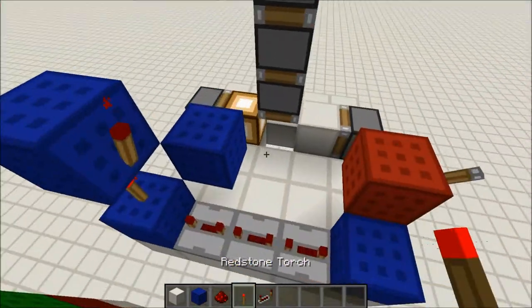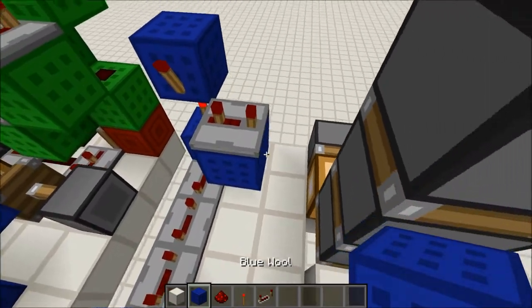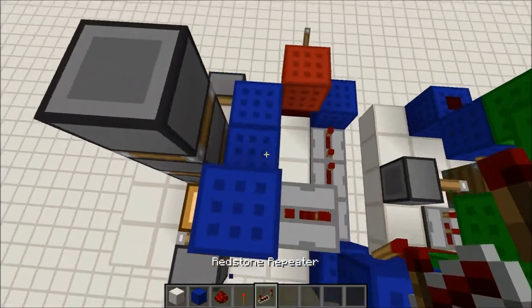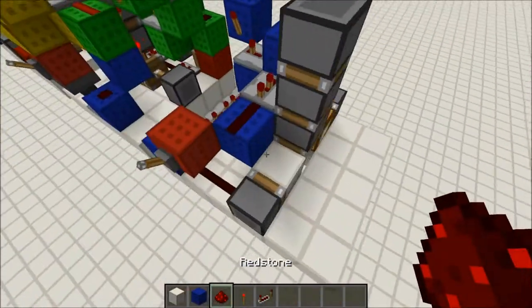You want to place torches here and here, and a repeater on 3 ticks, a block up here, and 2 blocks aside. Break this one because it isn't used for anything. You want to place a repeater on 2 ticks, and redstone dust here, and a redstone torch.